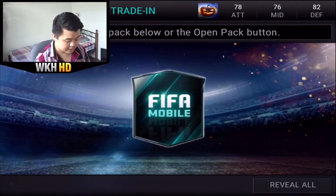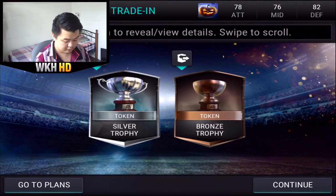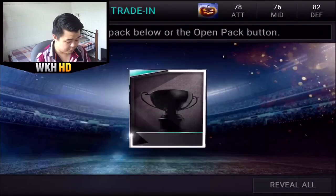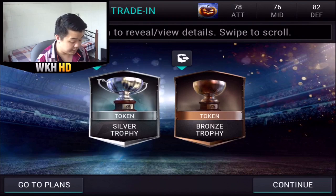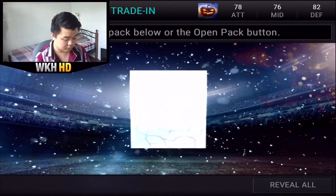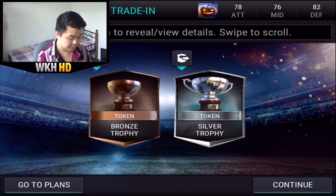Let's claim our first pack — the 2 trophies pack. Okay, 1 silver, not bad. 2nd trophy pack — hopefully there will be a gold. Boom, okay, another silver. Going for the 3rd trophy pack — come on, give me gold! Boom, another silver. Okay, still that's a good one.